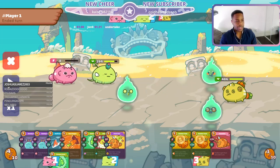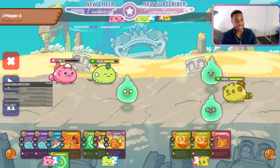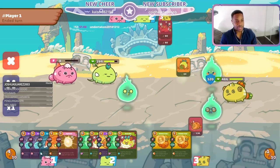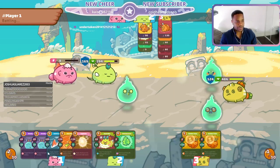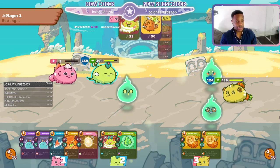Whoa, that was close. Honestly though, at the same time I wouldn't mind just putting up one shield and maybe a heal, or just one shield. This guy has attack damage but is he gonna get rid of the plant in one go? I don't think so. But we're in a very tough situation.